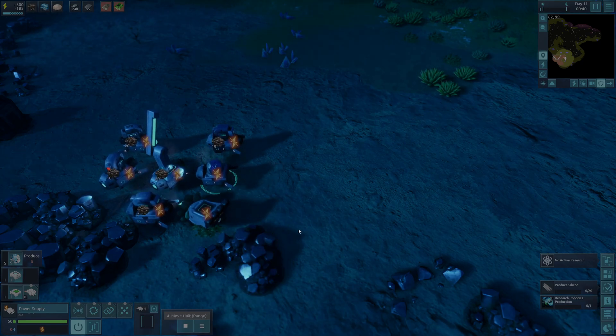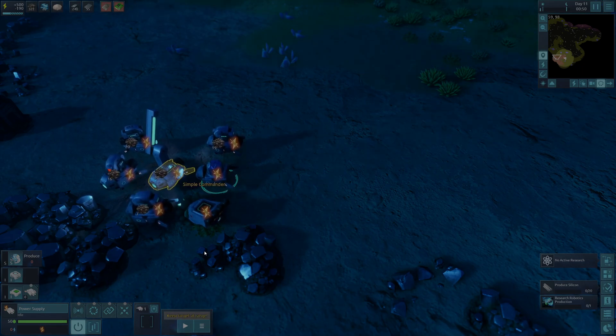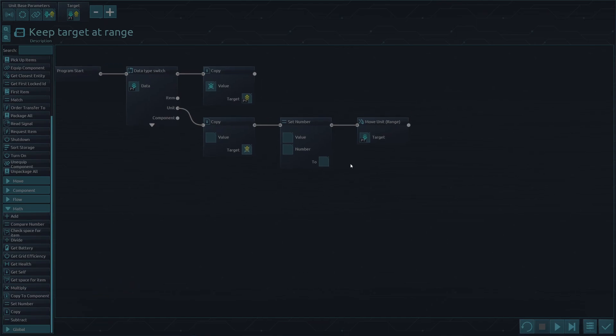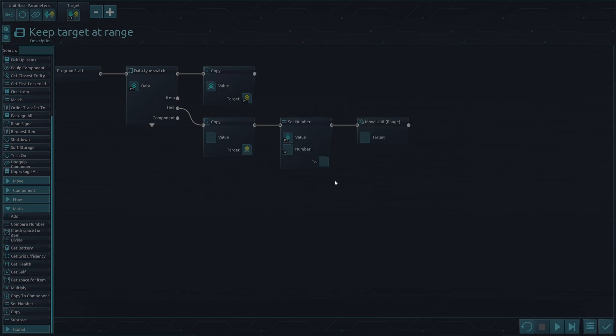So, what's the point of this behavior? As I've said, we want it to keep at range — we don't want it to go as close. This is where Set Number comes in, to be precise. We'll grab the target and set the value of distance. Let us keep four units away from our commander.